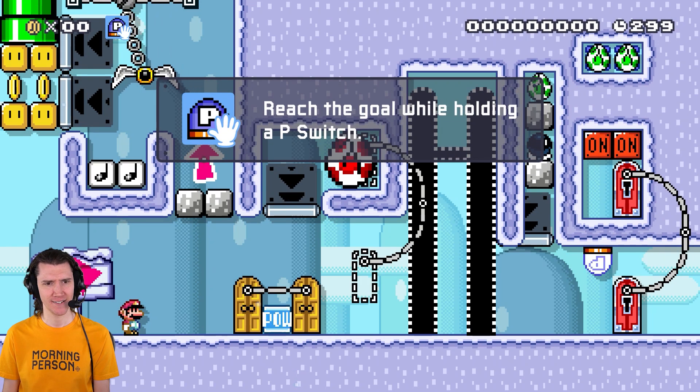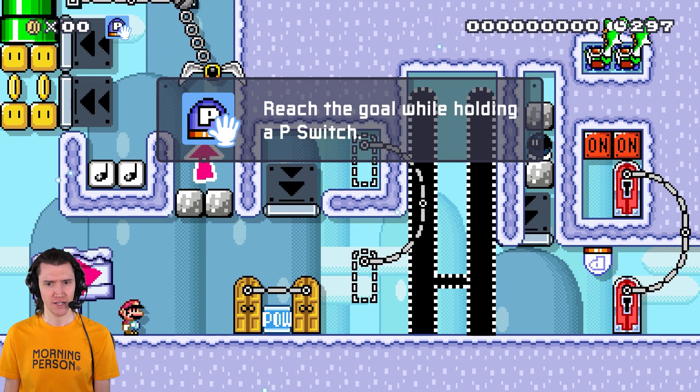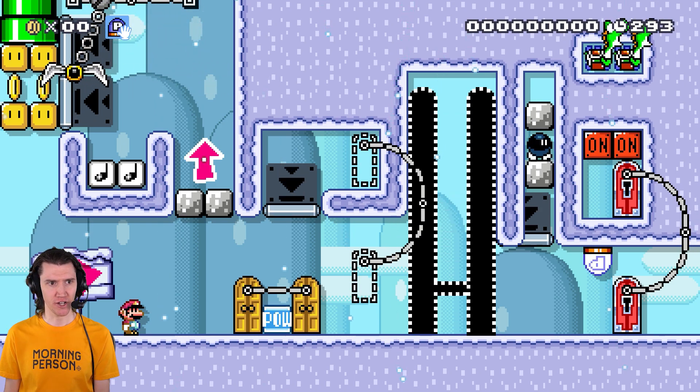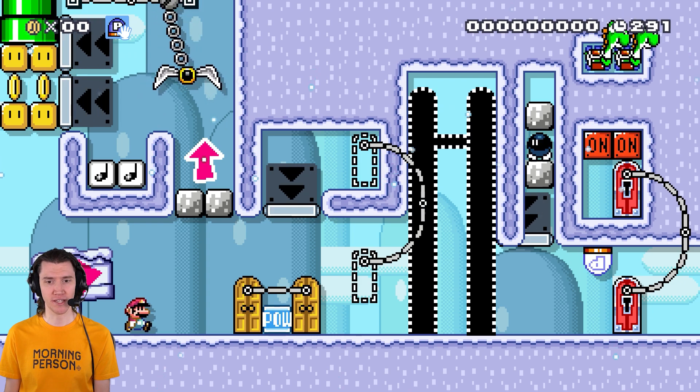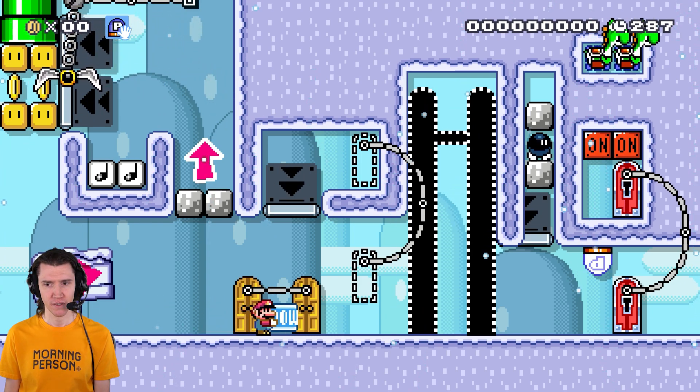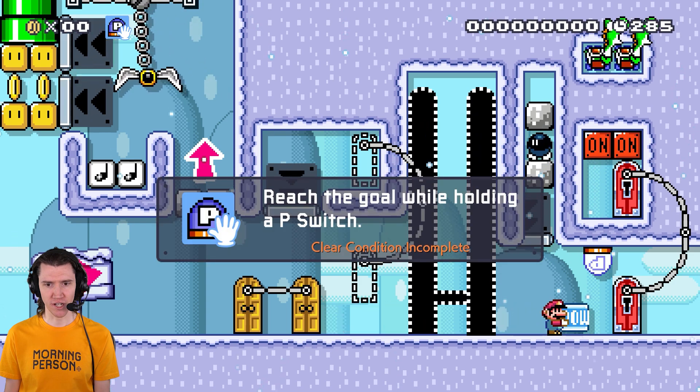Reach the goal while holding a P-switch. Also the winter rendition. We have to get the P-switch and then the gate will unlock. We've got a POW block and there's a P-switch here.